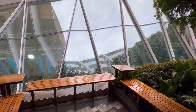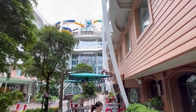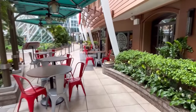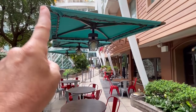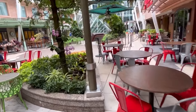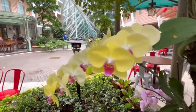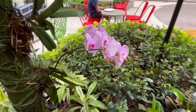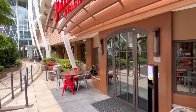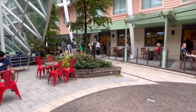Looking down into the Royal Promenade through windows, and up above you can see the Perfect Storm water slides. Over here is Jamie's Italian restaurant. They've added umbrellas since last time — great idea. The orchids near Jamie's Italian are some of the most beautiful I've seen on a cruise ship.